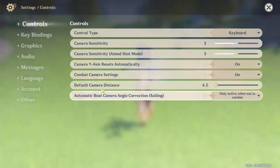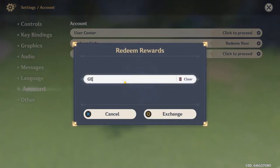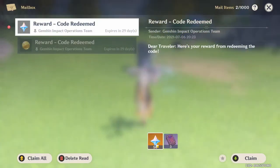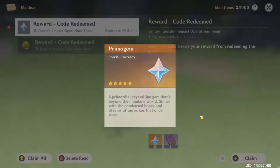Last but not least, we have the GENSHINGIFT code, which gives 3 Hero's Wit EXP materials, so be sure to definitely use this one as well as the other two while they are still active in the game.